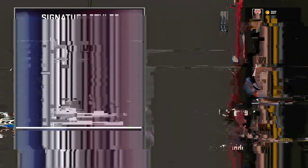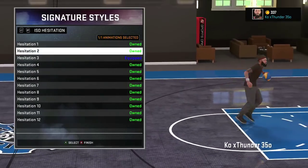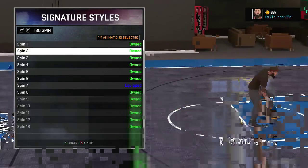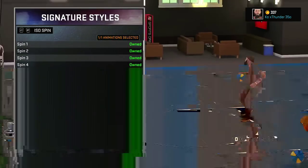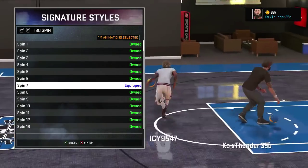This really doesn't matter unless you play Pro AM. I have size up 15, hesitation 3 — everybody should know that, that's the little step back everybody uses, you need that. Make sure you have spin 7, best spin in the game — you can do the cheesy spin like this right here.